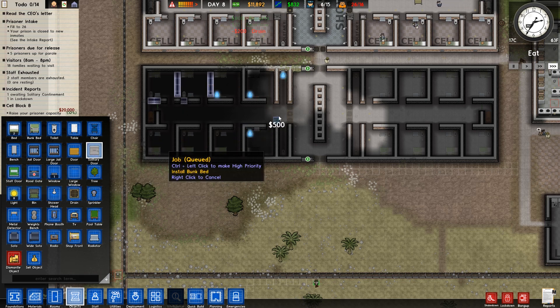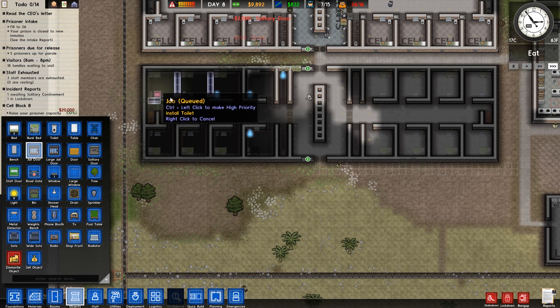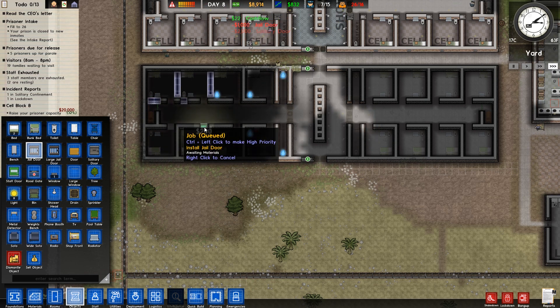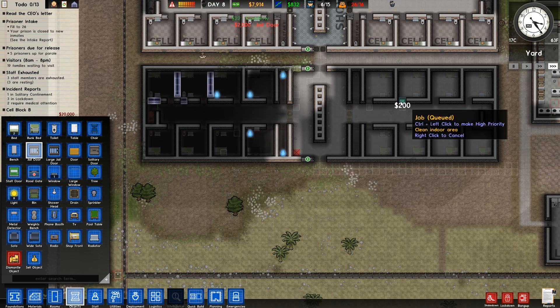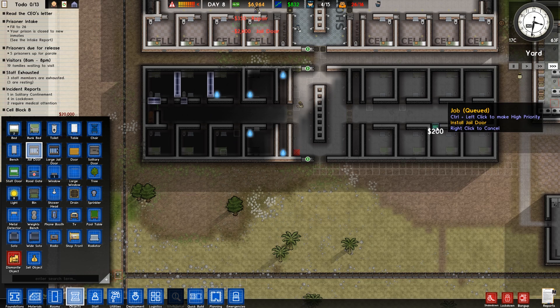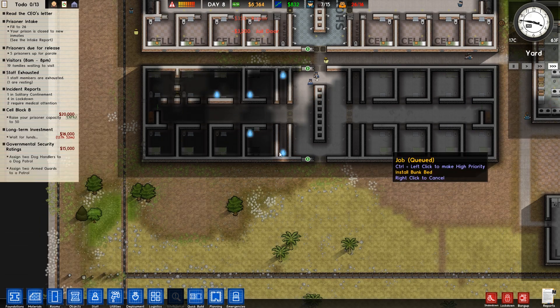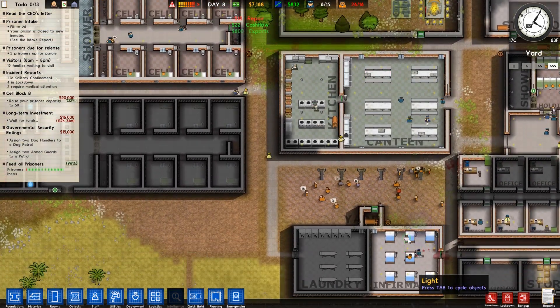We need to make sure that we have some solitary doors on these cells here. And we need to make sure that we've got jail doors on these here. I've discovered after last time it's always a good idea to put the jail doors in last, because that way you don't have to keep waiting for a guard to come and open and close the doors every time one of the workmen wants to get in and connect something up.